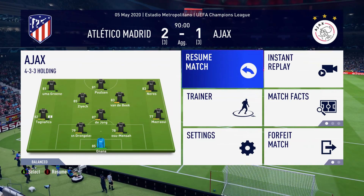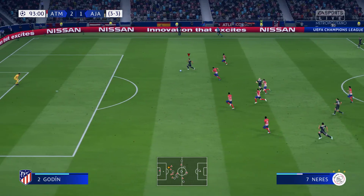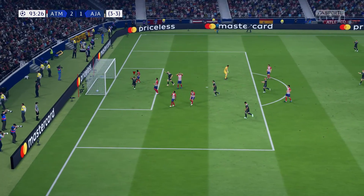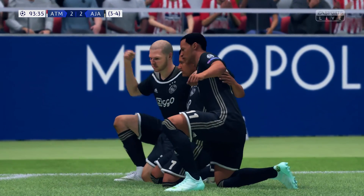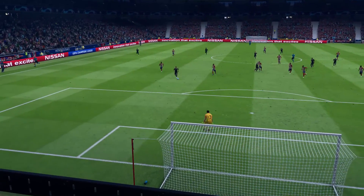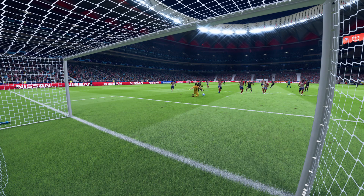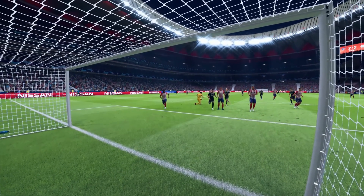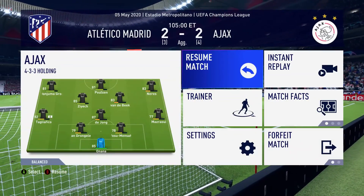De Jong does well to win the ball — Paulsen, Van der Beek, Neres — he's got a brilliant opportunity, one on one. Davi Neres slots it under Jan Oblak! 2-2, 4-3 on aggregate, and Atletico now need two goals to win the tie. It cannot go to penalties. Davi Neres coming up big when we need him most — almost from kickoff of extra time. Van der Beek spots the pass, Neres runs through behind and the defenders just cannot keep up with him. A great start to extra time and we're in the driver's seat.